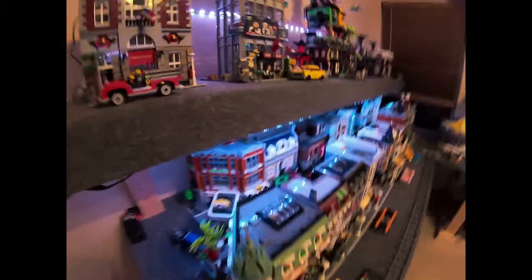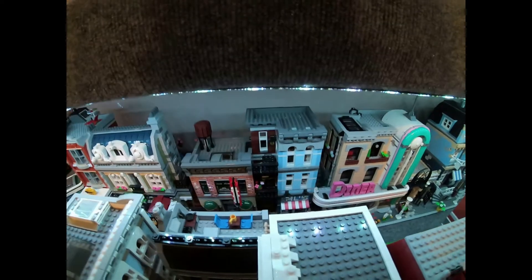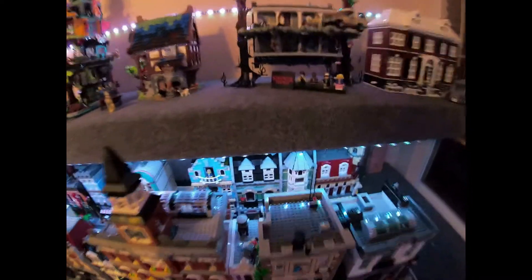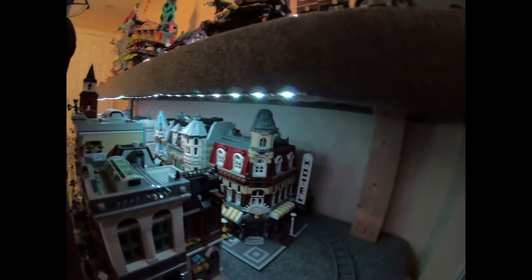Then you got the back of the buildings and what it looks like in the back: the gas station, along with the Parisian restaurant, the detective shop, the diner, the corner cafe. I have to bring this table out and move the train so I can bring the buildings out so you can see more. This is all just a custom — I built this all in a week, by the way, but not the Legos — that was a couple of years. With the actual tables and everything, setting up all the pre-built models took a week. Then we got the green grocer and then the corner cafe right here, and these are all original Legos.